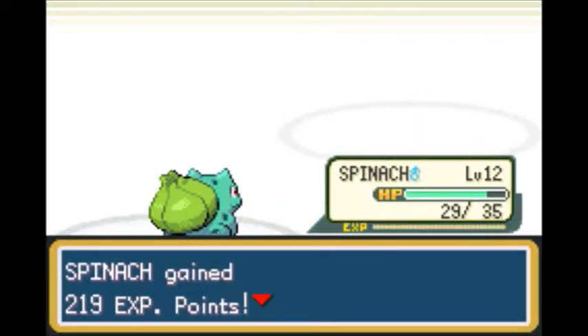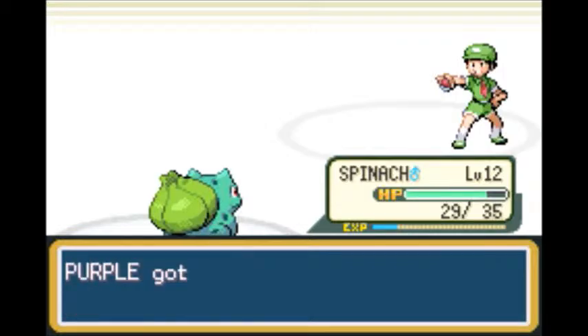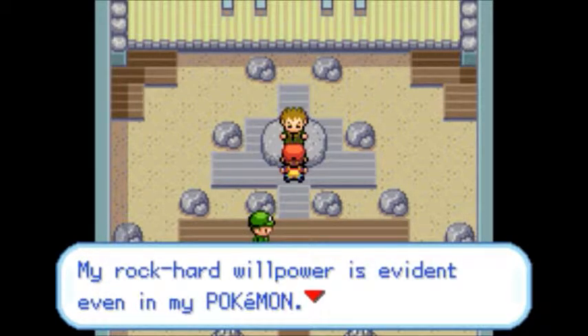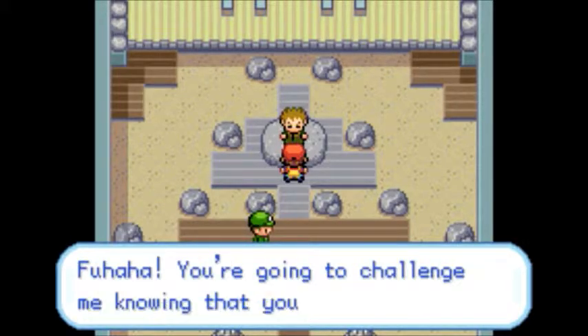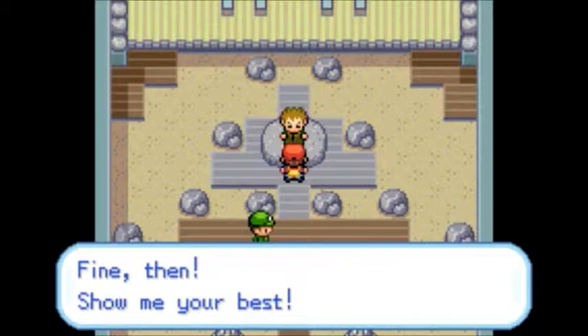We can easily defeat these two Pokemon. We did suffer one hit but I think we're still ready to challenge Brock. Brock introduces himself: 'I'm Brock, Pewter's Gym Leader. My rock hard willpower is evident even in my Pokemon. My Pokemon are all the rock type. You're going to challenge me knowing that you'll lose? That's the trainer's honor that compels you. Show me your best.'